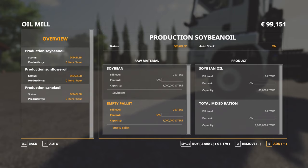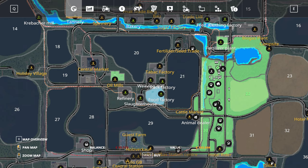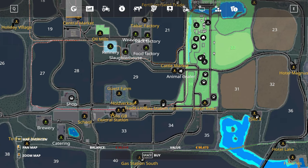For instance, we could go ahead and purchase about 5,000 liters of pallets for 8,632 euros. We can see this is 1% full now and theoretically we could create a bunch of soybeans, collect those pallets, and then sell them at a selling station for the highest price. Just looking around the map there are so many factories we can purchase and make really great production chains out of.